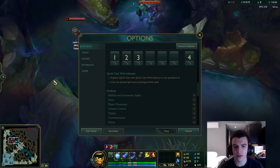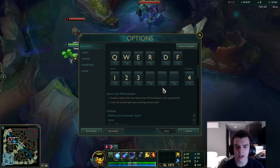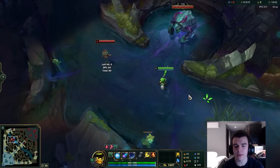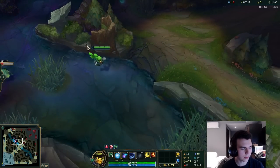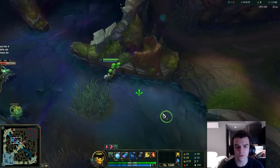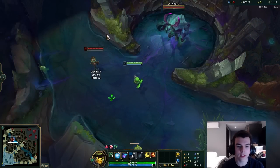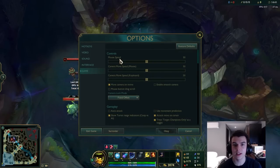The rest of the keybinds you can leave as default, or change specific things to your needs. Don't be afraid to do something unconventional — if something is comfortable and works for you, that's fine. The important thing is that all the things I mentioned are actually bound to something. For finger placement, I have three fingers on QWE, my thumb on spacebar, and my pinky on Shift for quick cast with indicator, using those three fingers for pretty much everything else including Flash, QWER, and pressing A.